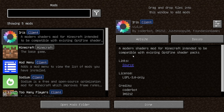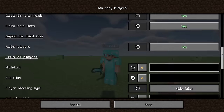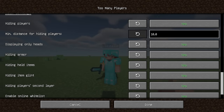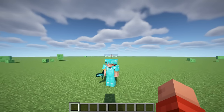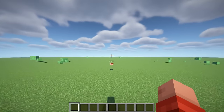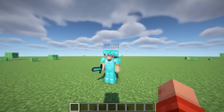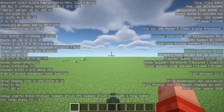Too Many Players is a Minecraft client optimization mod designed to boost FPS in crowded environments. It achieves this by offering the option to disable the rendering of players, their armor, and objects in their hands and bodies. This reduction in rendered elements can significantly improve FPS without compromising gameplay clarity. Additionally, the mod includes a hiding areas feature which dynamically hides elements based on distance to the player, further enhancing performance in high-traffic areas.